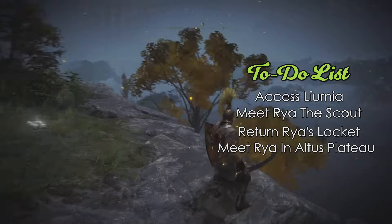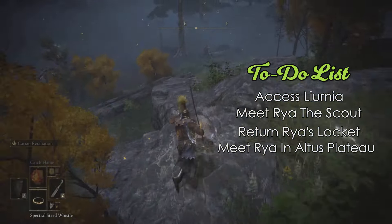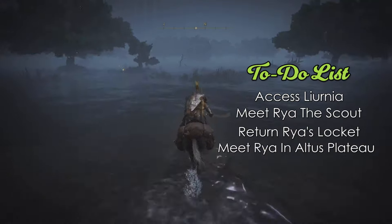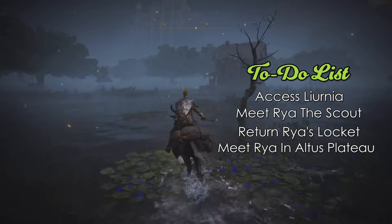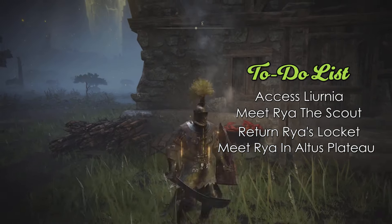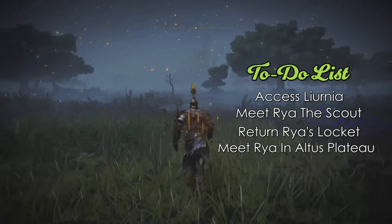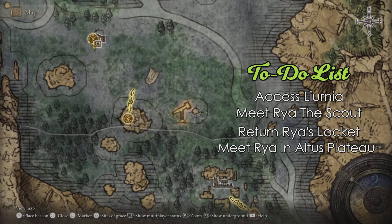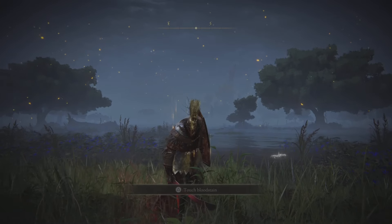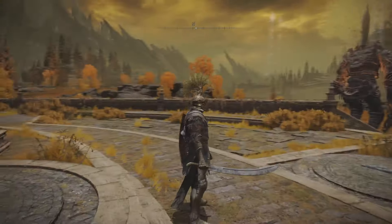Off to the side is a site of grace, and there's also a spot where Patches might move to once you've gained access to this area. From the top of that lookout you can see a building in the distance — that's the Boilprawn Shack, where you'll receive Raya's Locket and return it to her. You'll need 1,000 runes to purchase the locket from Blackguard Boggart there. Once purchased, return to Raya and she'll give you an invitation to Volcano Manor.